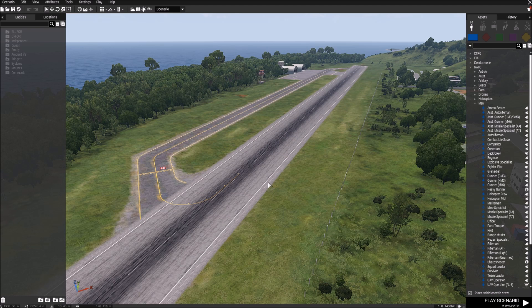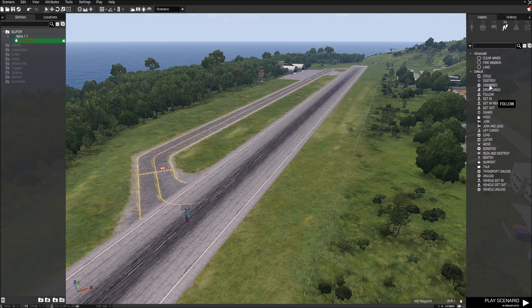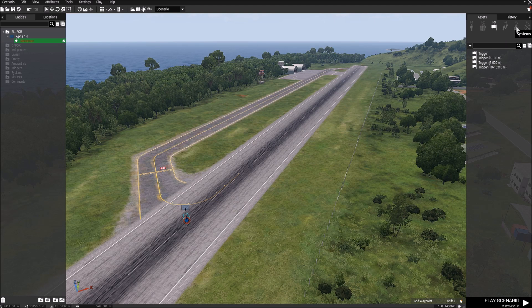I'm just going to do a real basic mission for the purposes of this demo. Just place a unit down and try to get the player unit specific to your mission. I've just put a sniper down — or marksman as it's called — and I'm going to focus on a single player scenario. Multiplayer is not that much different, but to give you the basics we'll stick with single player. There are three things you need to understand to create a half-day submission: waypoints, triggers, and creating a task, which is under systems.